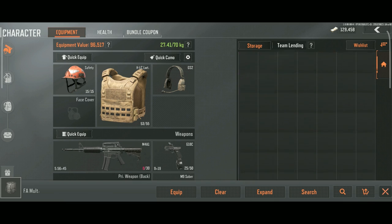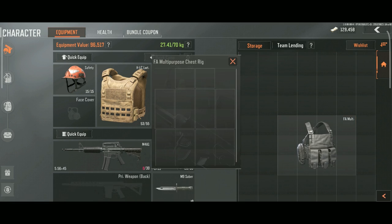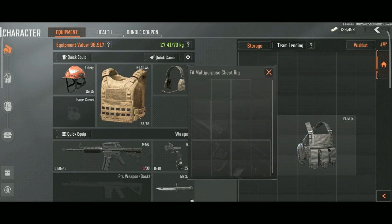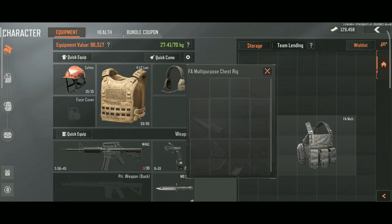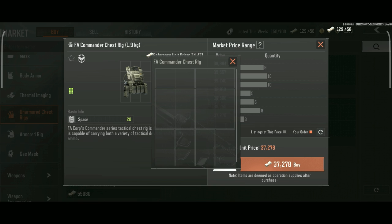This one's for psychos that have memory like a camera: open rigs in storage and store items inside them. FA Multi and FA Commander rigs are awesome for this. FA Multi only takes up 12 slots in storage but has 18 slots for you to store stuff in. FA Commander also uses 12 slots but has 20 slots for storage — however, it is an incredibly expensive rig.